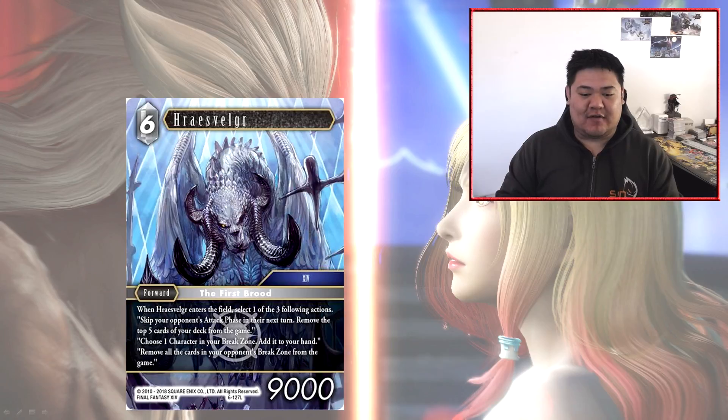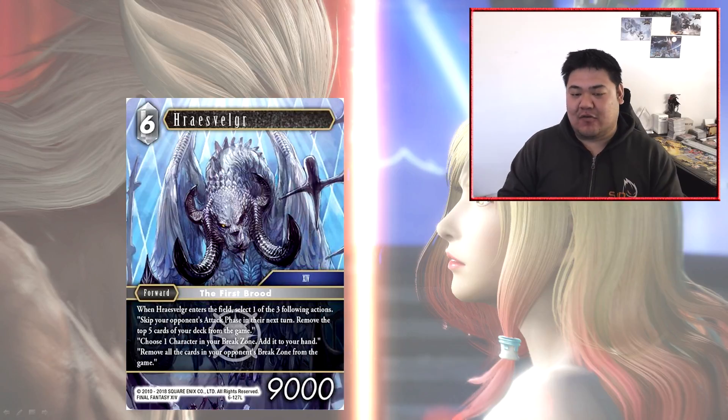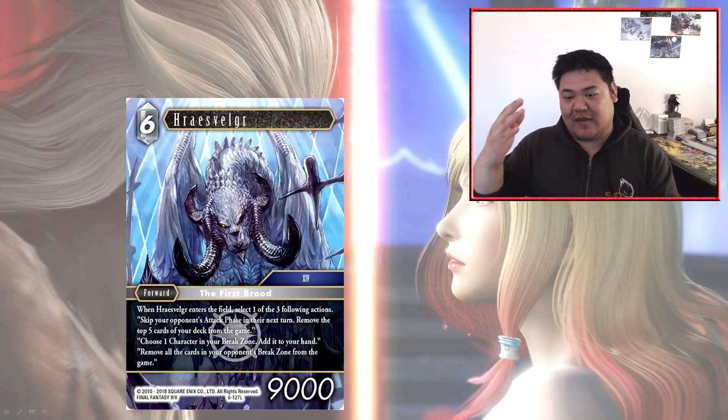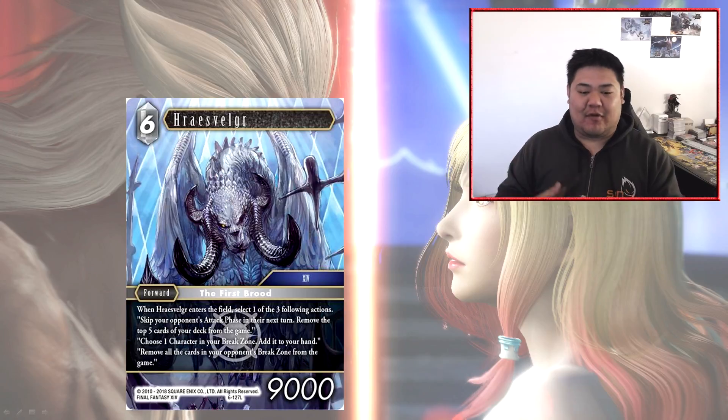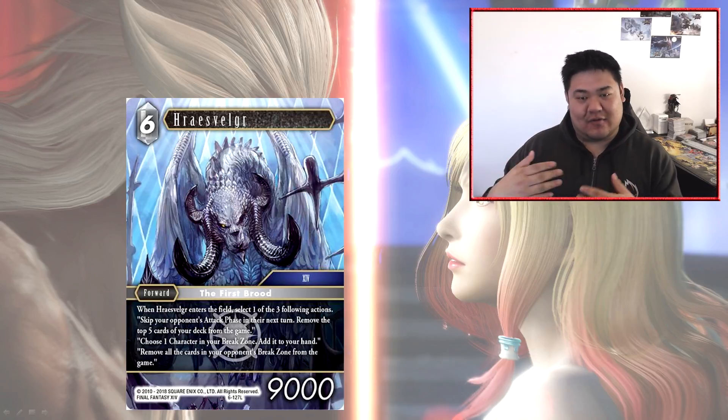If the other two abilities aren't ever relevant, you're always guaranteed effectively a 4CP 9K. He has two other additional abilities that can be handy in niche situations. The first one is you skip your opponent's next attack phase, and remove the top five cards of your deck from the game. Obviously doing this does shorten how much time you have in the game, because you're removing five cards which is effectively two and a half to three turns, but you do get to skip your opponent's next attack phase.